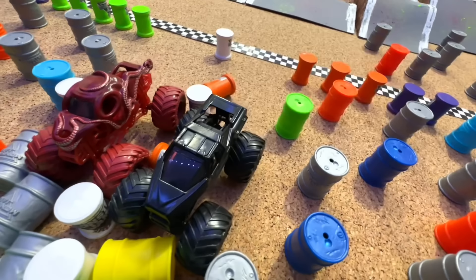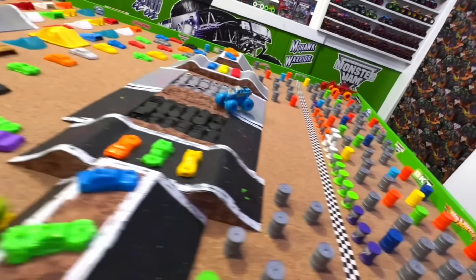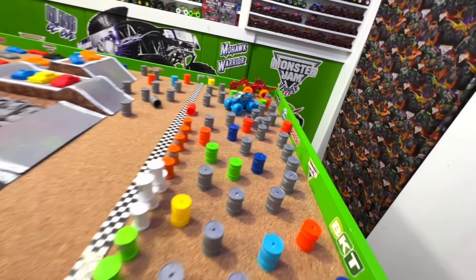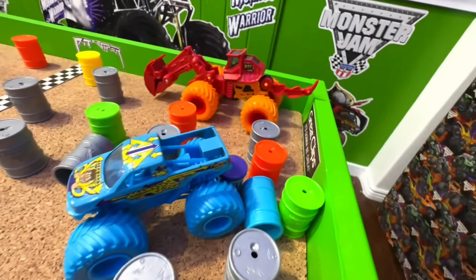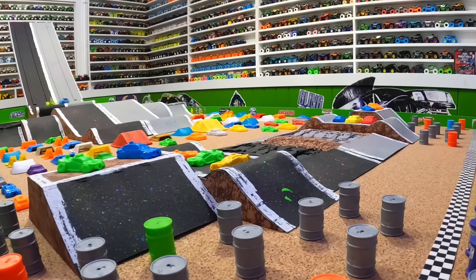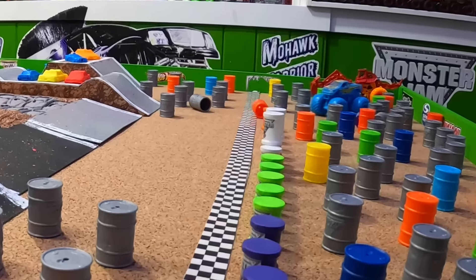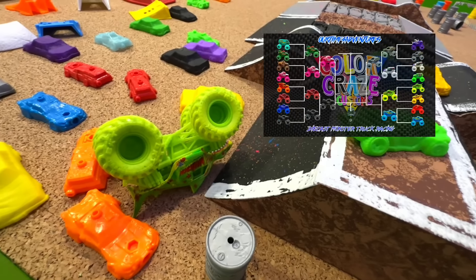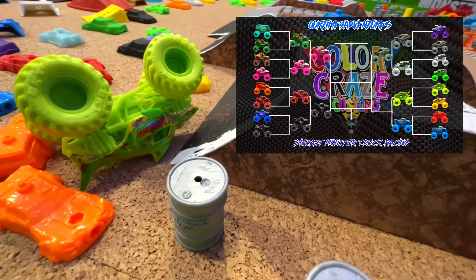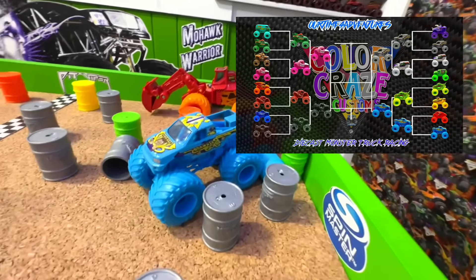Now back at the starting line: Megalodon facing Backwards Bob. Gate drops and they're off — coming down the ramp, Backwards Bob pushes Megalodon off the side of the track. Megalodon gets into all the jumps and crush cars and can't make it. Backwards Bob backs across the line taking out some barrels for the win. From the track cam: Backwards Bob in that gray lane maybe has problems, maybe it's intentional — lands and just takes out Megalodon off the side as Backwards Bob backs over the line. The lime green Megalodon won't be moving on as Backwards Bob moves into the semi-final round.